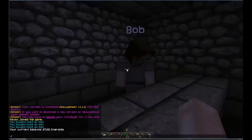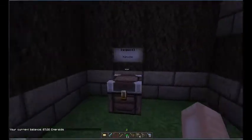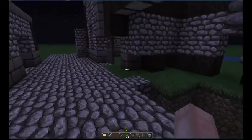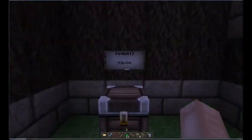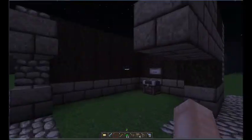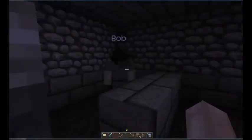I was confused why I wasn't getting any money, but I typed `/money` and I did have money — then I remembered I had a vault somewhere. My money actually went to that chest vault. It's not protected by default, but you can protect it with WorldGuard or LWC. You can also set your vault location, so if you have a town or county setup, money will automatically go to your vault — like a little bank.